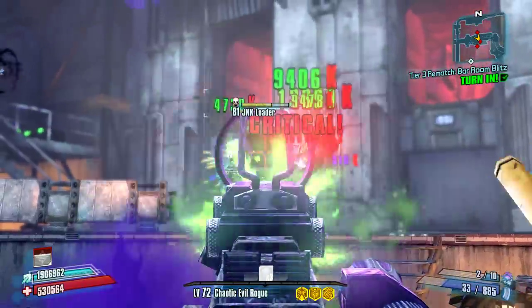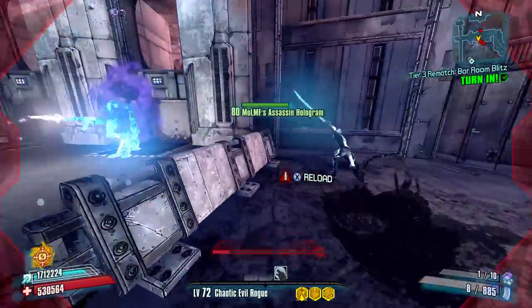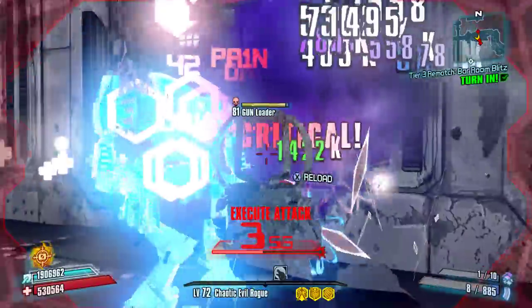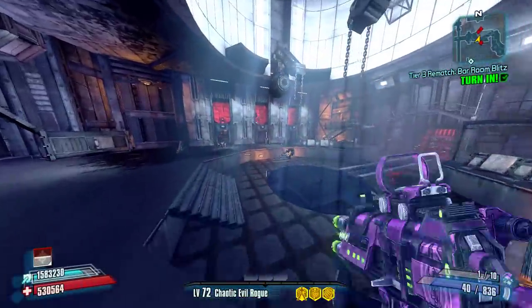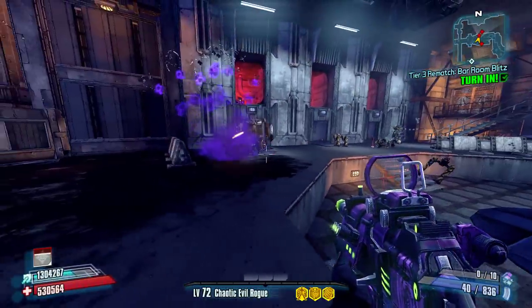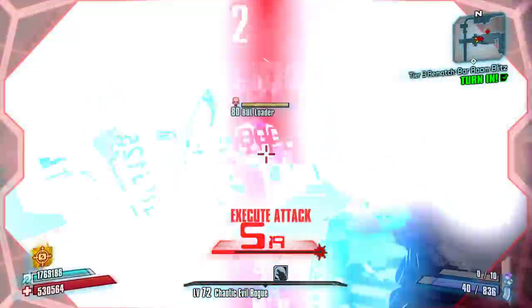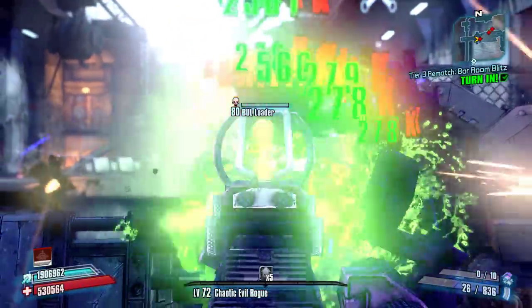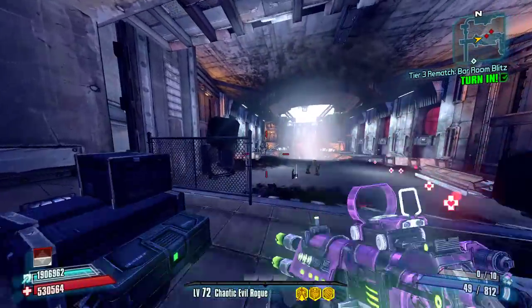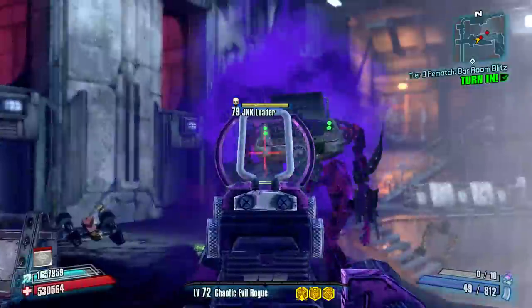I'm also going to be doing quest guides, boss guides and stuff like that. I'm going to be playing Athena first — the Gladiator character — and I'm definitely excited about her. I'm going to go with the middle tree and see how we do. The Rend skill looks interesting to me; I think we should be able to come up with a decently fun build revolving around that.